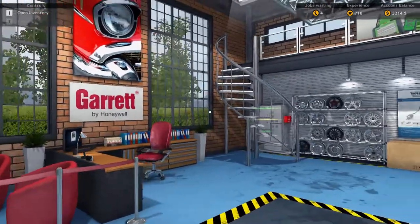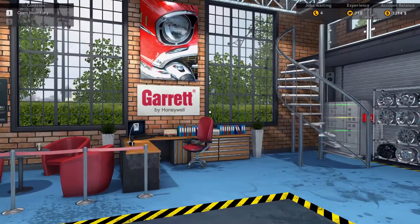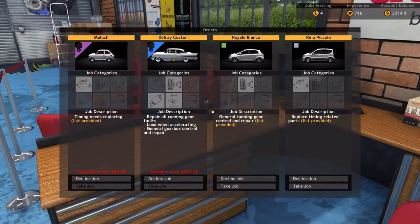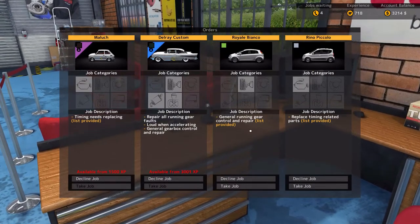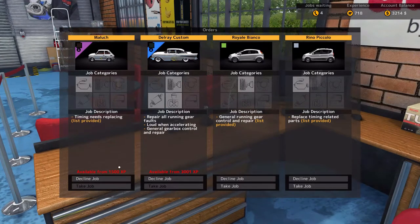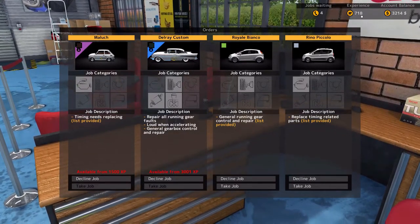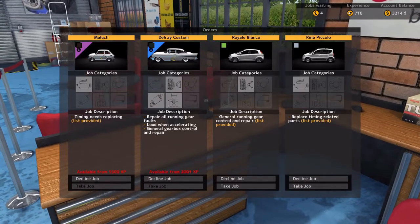Good afternoon ladies and gentlemen, welcome back to Car Mechanic Simulator 2015. Back here in the garage, let me show you something on the phone. We've got two jobs we can take and two that we can't. We're currently waiting on getting to 1500 XP for the Maluch and 3001 XP for the Delray Custom. Our current experience is 718.